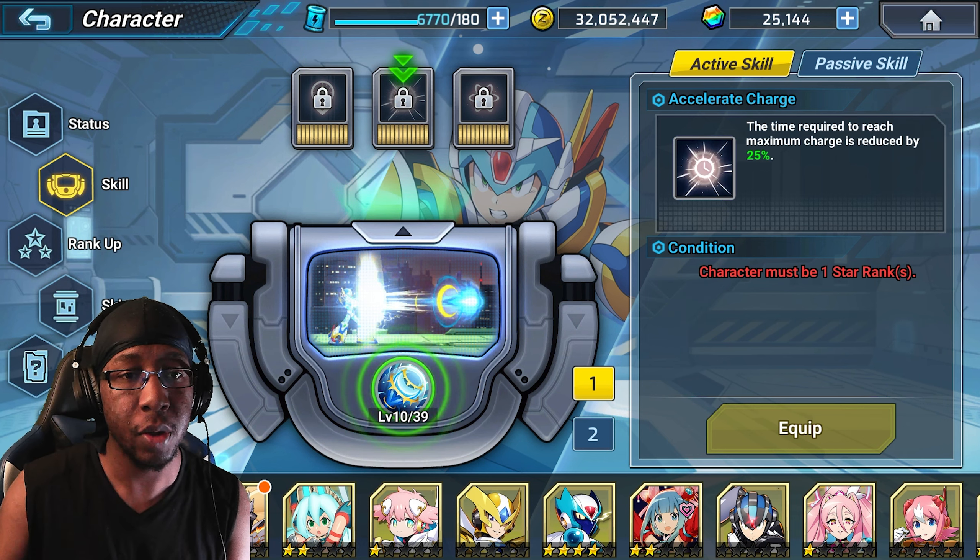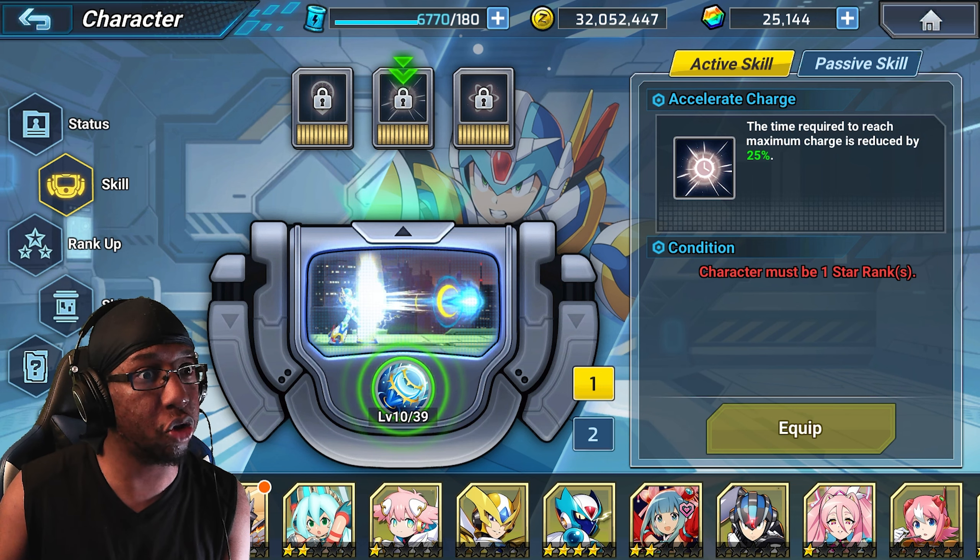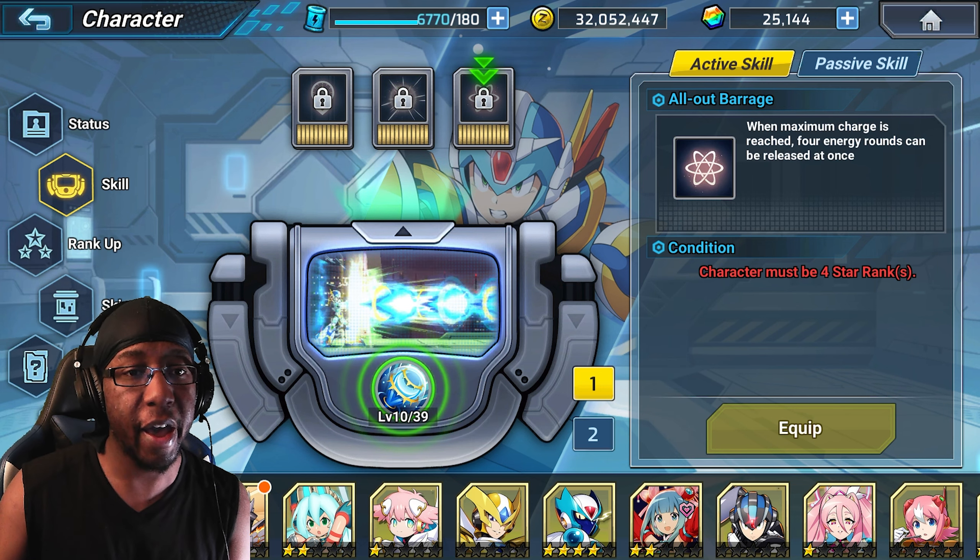For the modifier chips we have: Mobility — reduced prep time by 20%, which is always great; X3 charges required to reach maximum charge reduced by 25%, again really great; and finally All Out Barrage — when maximum charge is reached, 4 energy rounds can be released at once. So basically you charge up, hit full charge, and then instead of releasing them one by one, you can just release them all at once.